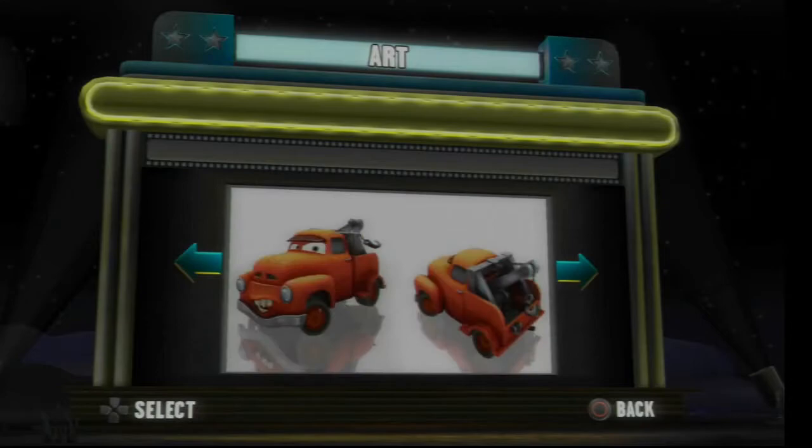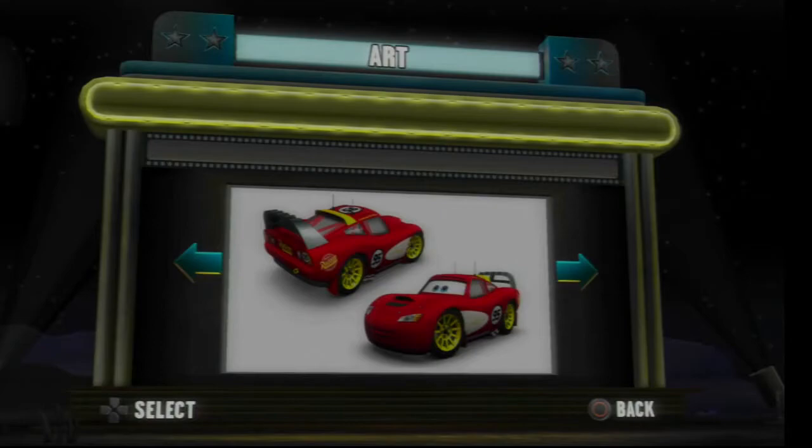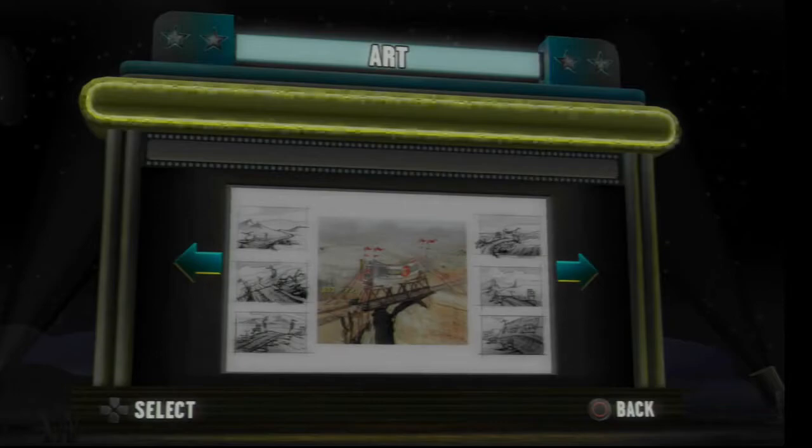We've also got the photo gallery. So in terms of artwork, we basically get the looks of the characters — so obviously right there we've got Bubba. And that's actually not bad for customisable elements on McQueen, that's actually not bad. And we also get the bridge, and we get some interesting designs here. No doubt some of them were probably made with CGI — computer generated imagery.